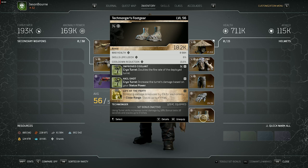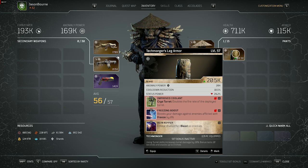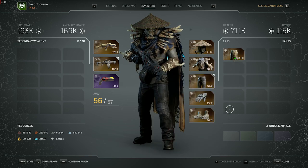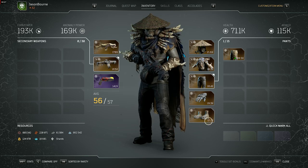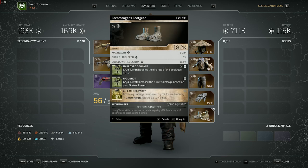On the boots you want those two mods — Hail Shot and Improved Coolant. You don't need Improved Coolant right away to clear content; I was farming gear while trying to get it. That mod comes from the new set — the Technomonger's Leg Armor. If you get that, dismantle it and move the mod onto your build. I'd suggest putting Improved Coolant over almost anything else, since those two mods together give you the highest damage boost in the build.